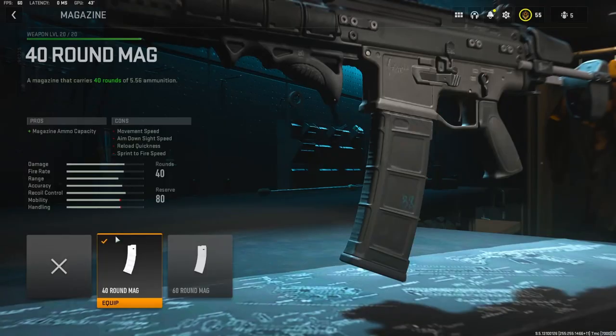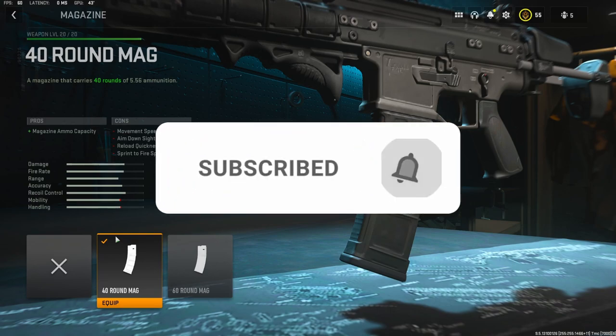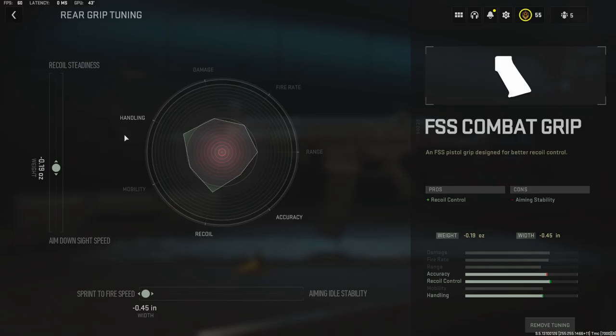On the magazine, I'm using the 40-round mag. The standard mag is 30 rounds, which is just not enough — you need that extra 10 rounds and it's perfect. On the rear grip, I went with the FSS Combat Grip. It adds recoil control. For the tuning, I went with negative 0.19 ounces to the weight to add aim down sight speed, and all the way to negative 0.45 inches to add sprint to fire speed.